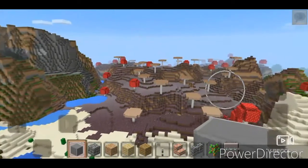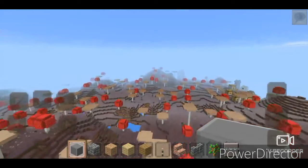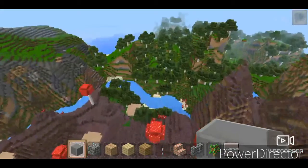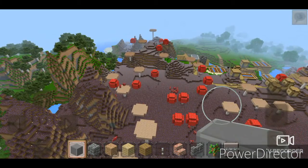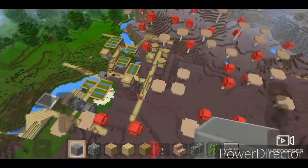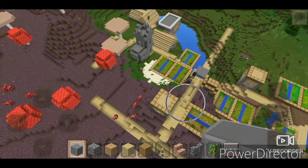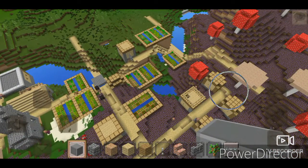Now you have to go straight at fast speed from here to there. You have to go and search in the mushroom biome for the village — there is a village over here. You have to turn over here and then turn right, then you will find the village. This is crazy — you can see half of the village is in a mushroom biome and half of the village is in the green land.